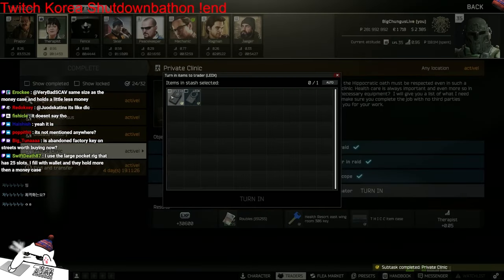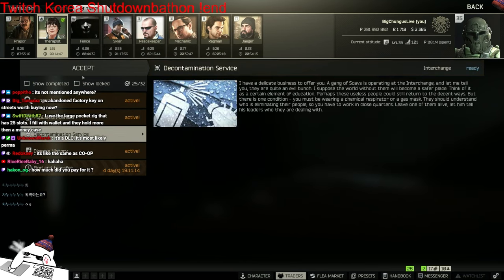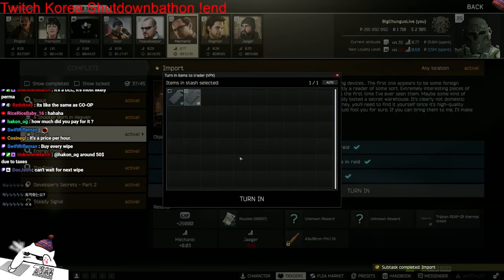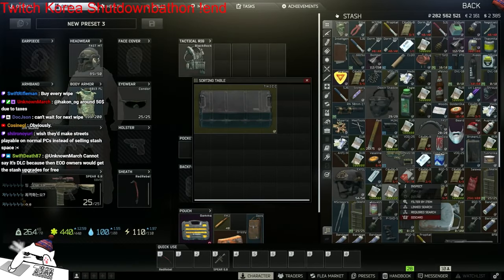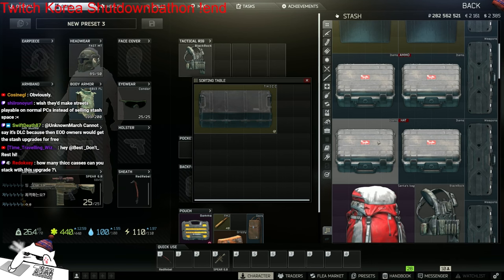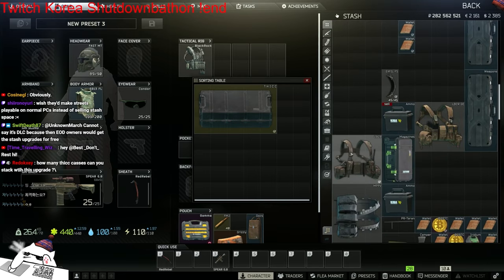Found-in-raid medics and an ophthalmoscope - there you go, thank you. I got the thick case finally. What can I put in that thing? I cannot put these in sadly - only magazines. Sadly no item cases. Let's put all the money-related stuff in here - you can put that, you can put that.